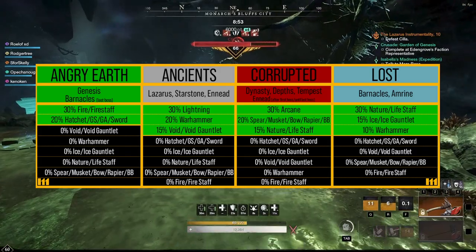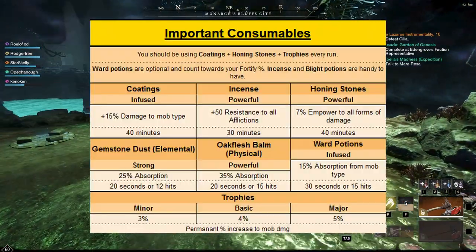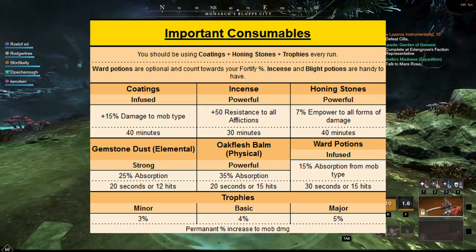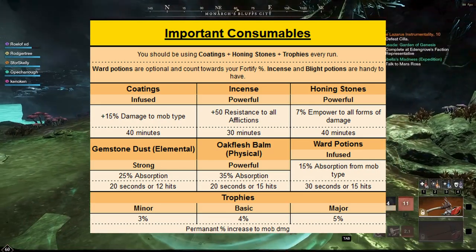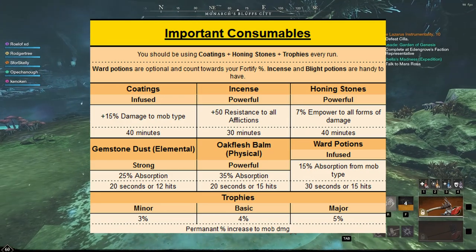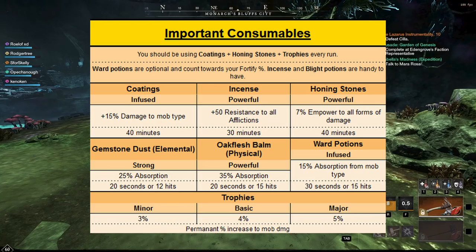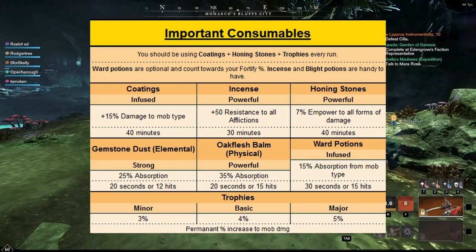There's a lot of good information at the end of this video, so pause if you need to. We have important consumables: coatings, incense, honing stones, gemstone dust, oak flesh bomb, and ward potions. Make sure to have trophies as well — minor trophies are very cheap, basic are very cheap too, and major trophies are a little more expensive but worth getting. They're going to buff up your damage quite a bit in these dungeons, and if you want to do mutated dungeons, you need trophies.